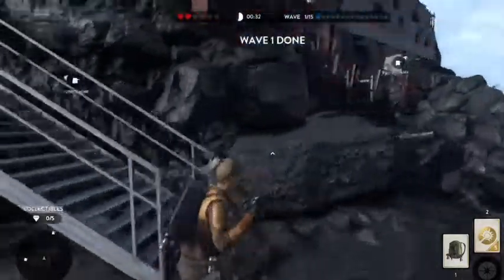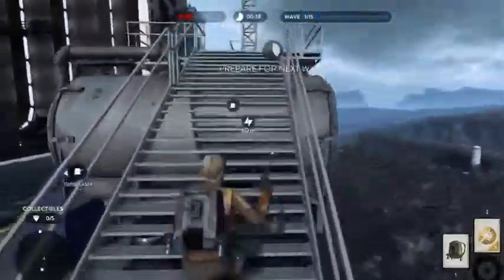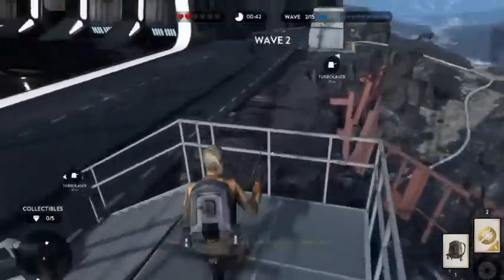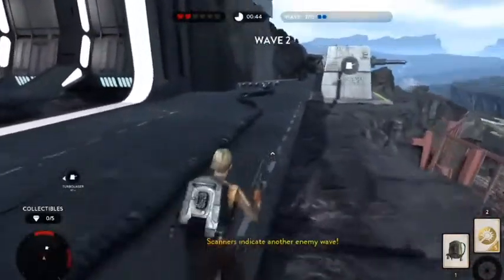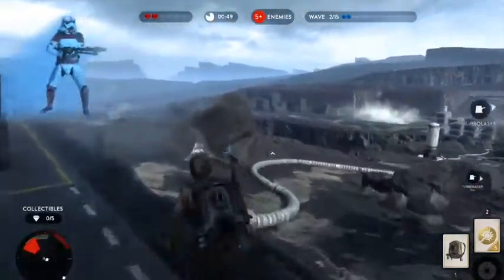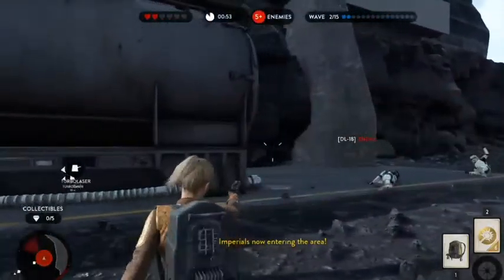That was awesome. Scanners indicate another enemy wave. Look out, shock troopers with heavy blasters. Imperial, now entering the area.